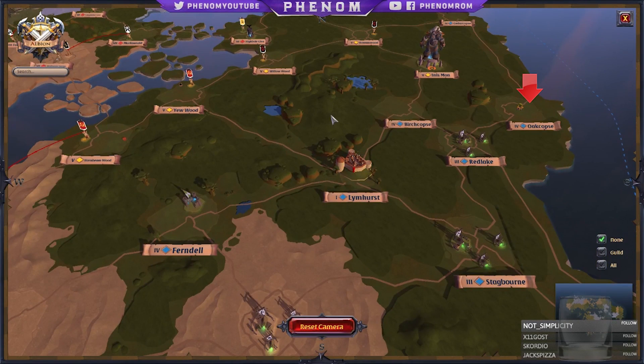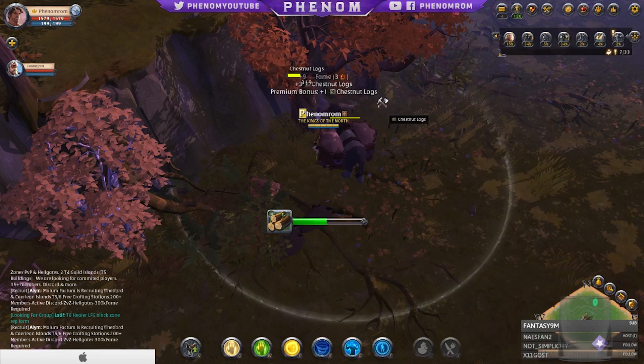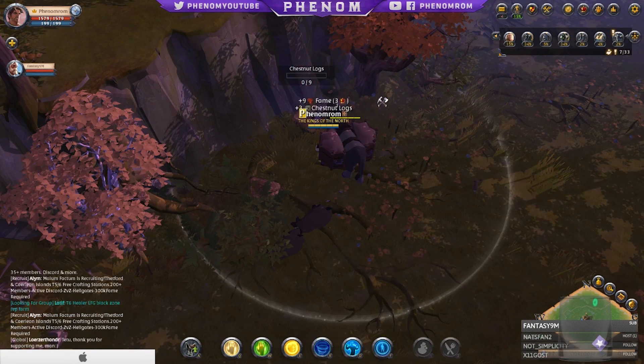We started off with the green zone. We went over to Oak Copse near Limhurst for this one. There's a really good gathering spot here, and if you want to know how to get there you can watch our woodcutting guide.